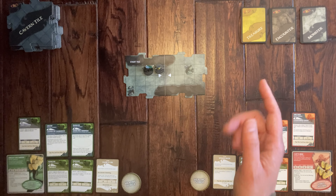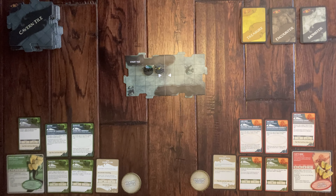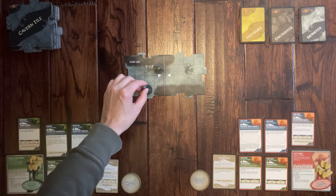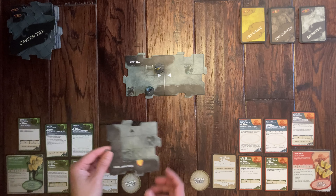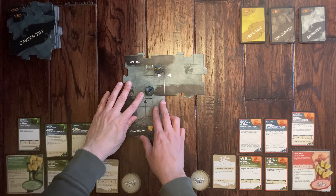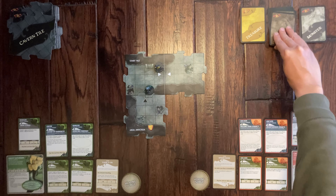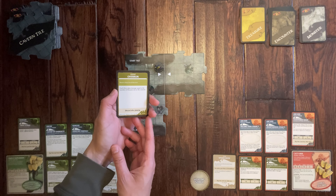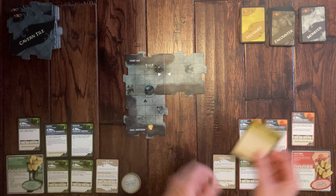Our win condition is we have to defeat Artemis and also get a crown token. I'm going to go first and move Drizzt to a tile edge to explore and get to that broken door. We place the tile with the arrow pointing toward where I'm coming from — it's a black arrow, which means I have to draw an encounter card. It's 'Overrun,' but we have no monsters so nothing bad happens.